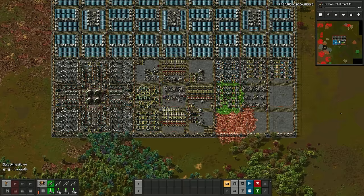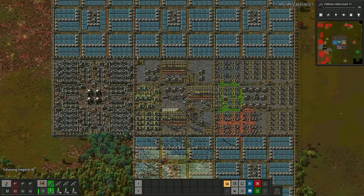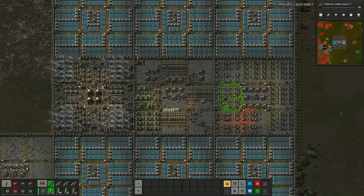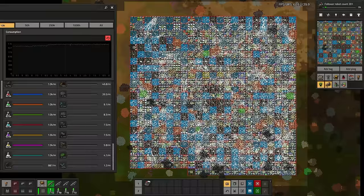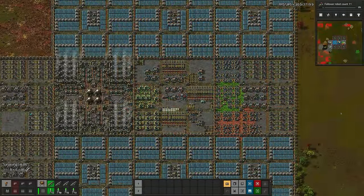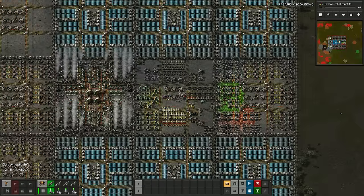I love the smell of logistics in the morning. Alright factorians, this is my factory. Based entirely on logistics bots with no trains or belts, it can launch its first rocket in under 6 hours and achieve 1,000 science per minute in under a day with about 30 UPS on my M1 Max MacBook Pro, 24 UPS if biters are turned on. And how did I build it? Well, as you can see here, I'm not building anything — this factory builds itself, and in this video I'm going to show you how.